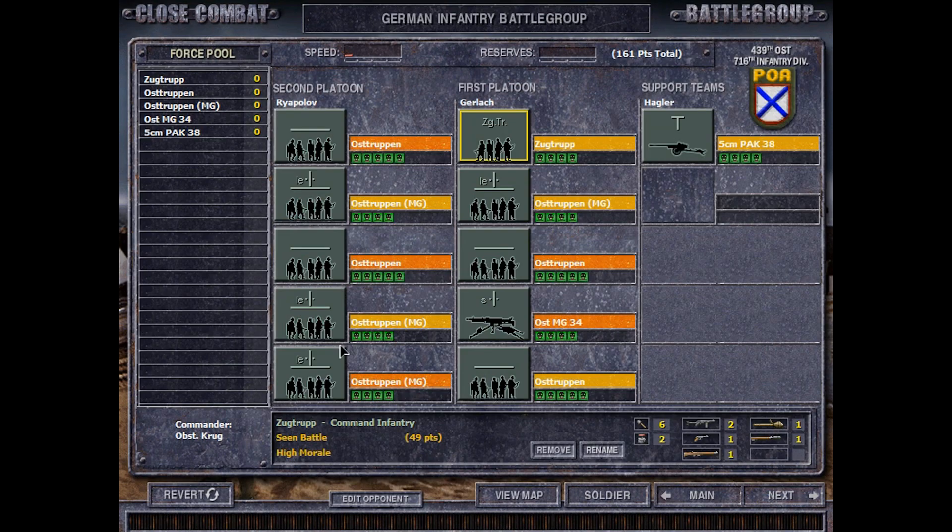Our worst enemy here will likely be the lack of ammunition as the game progresses. We have 4 MG troops, 4 Osttruppen, 1 heavy MG, an anti-tank gun, and a command team. And that is all that we have.